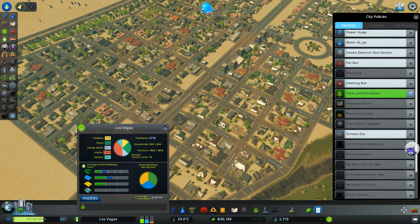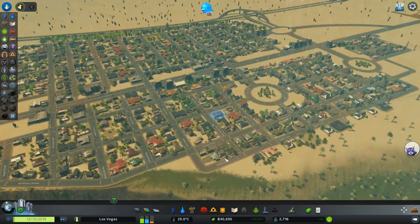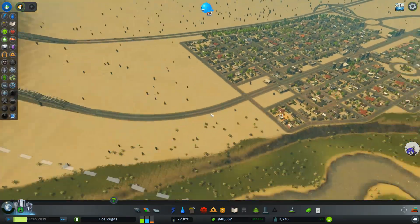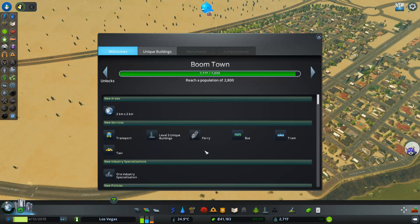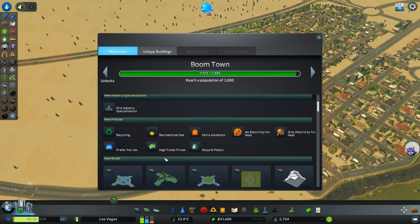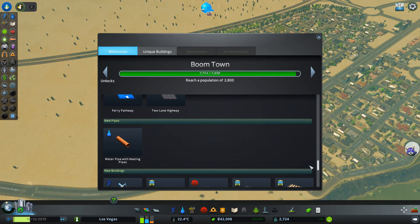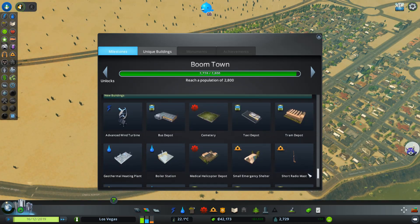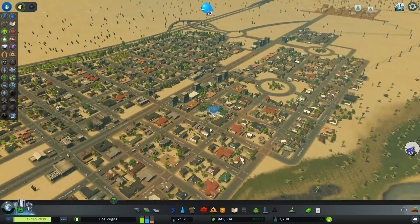We don't have anything else opened yet, so no point in looking at those. We have 40k now — that's very nice. We're almost to the Boomtown and our ore specialization, which is nice, and recycling. We'll probably create either buses or trams.